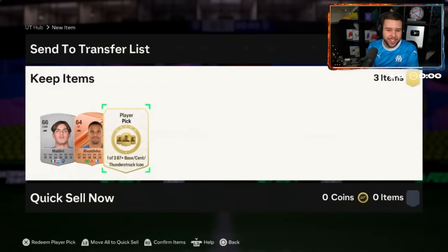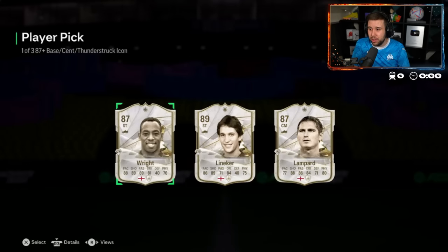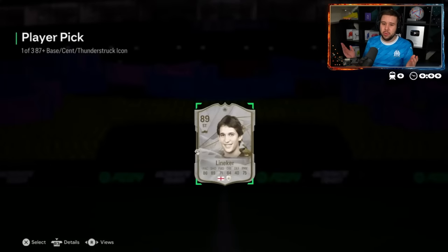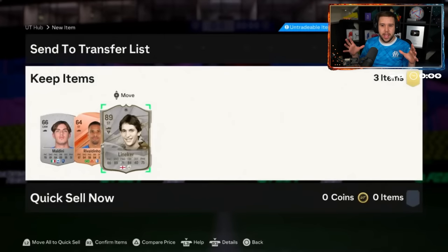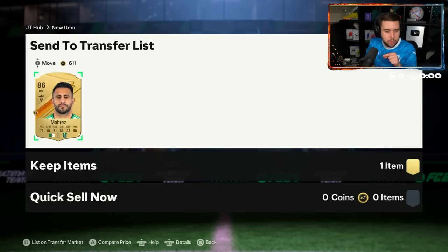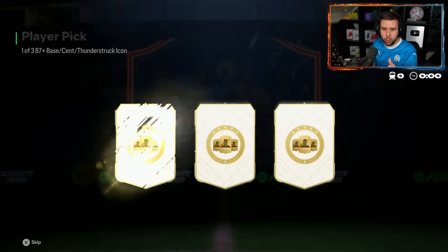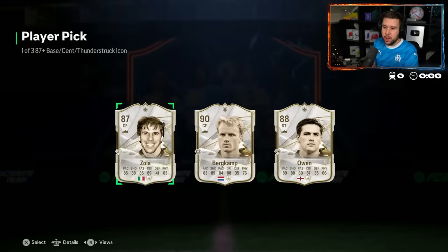Maldini and Rivaldina. Lineker, Lampard, Surrey — what's that all about? A full English icon player pick. I've never seen someone use a team in a group stage position like that at striker, but it should work really well. Zola, Bergkamp, and Owen — most usable card, I'm going to say Zola. That Finesse Shot Plus is very good.